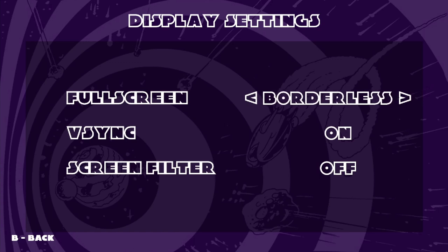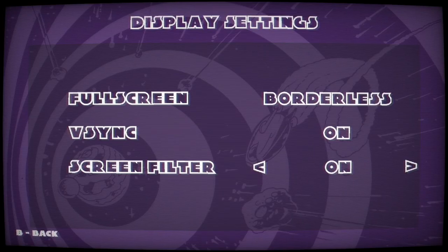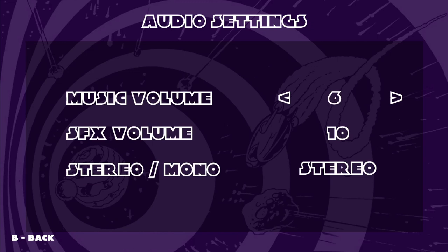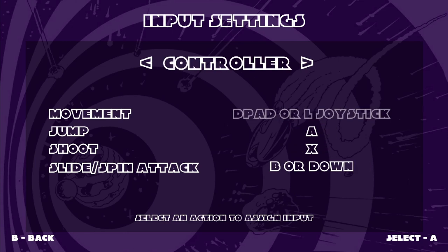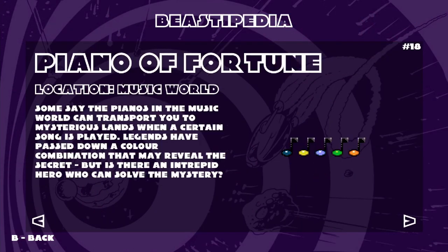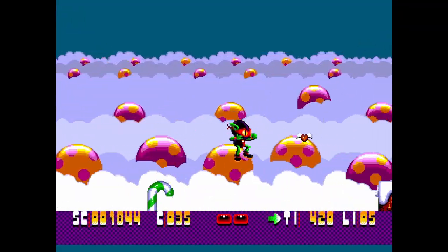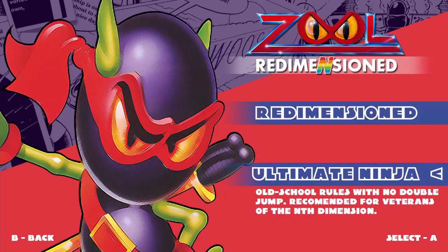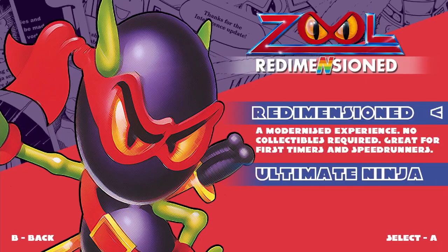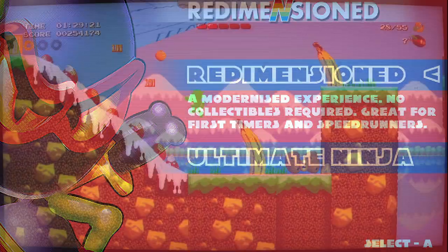In the display settings, there are only three options: full screen, V-Sync, or Screen Filter. There's no resolution option, so it matches your Windows display. Screen Filter makes it look like a TV. We can change the volume here. Controls. Or even go to the cheat menu. There's also an encyclopedia of all the characters. Here you can play the Mega Drive version of Zool — a nice bonus. Top option will give you double jump, bottom for classic controls. Back in the day, Zool was quite a difficult game, so it's nice to see these extra options.